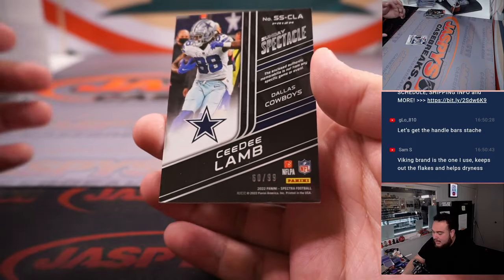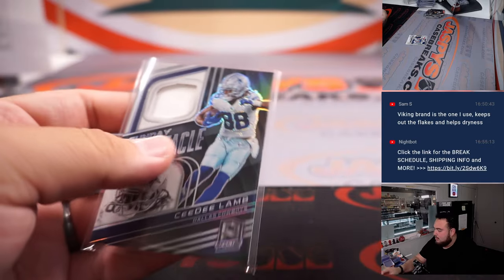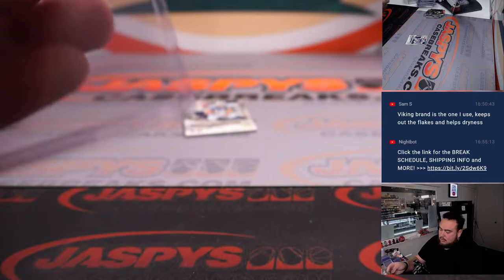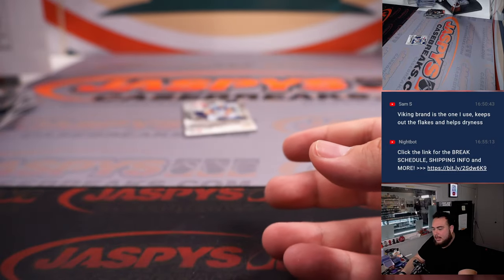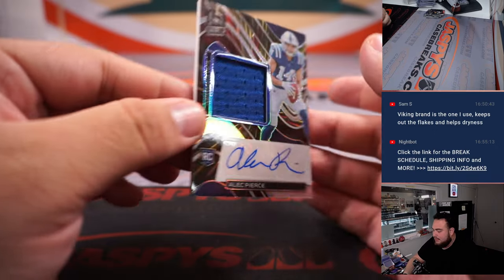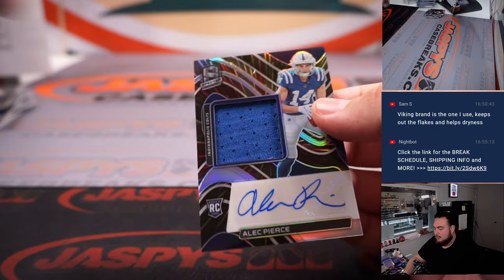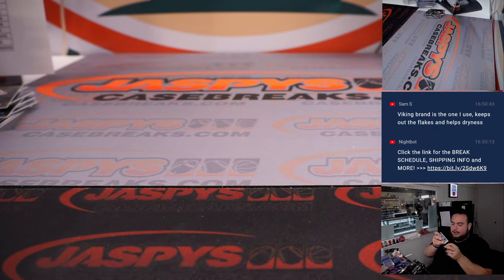CeeDee Lamb, 60 out of 99 for the Cowboys — Jeff Gordon. Alec Pierce RPA, 18 of 75 — Indianapolis Colts — there you go, that's the last hit of the break.